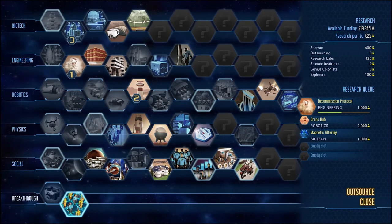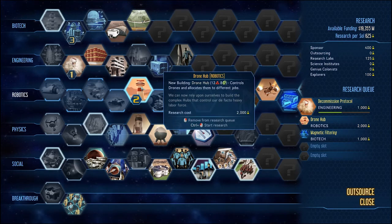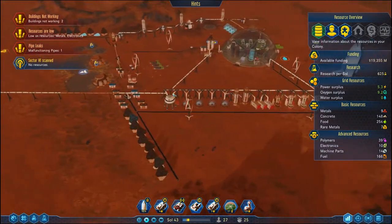I'll be honest, I'm not 100% sure that we're going to be able to do this, but we are working on some very important technologies. The one I am particularly interested in right now is Drone Hubs. As soon as I get this technology we will have the ability to start spreading our influence further and further afield.